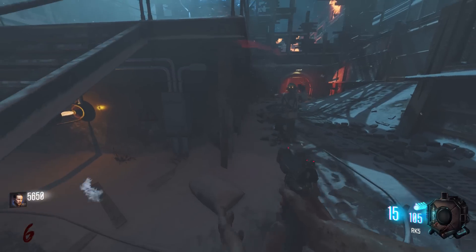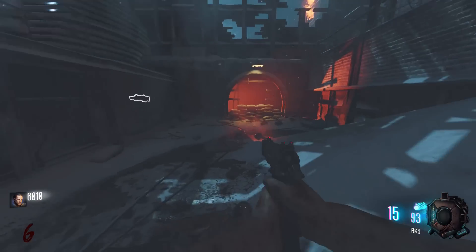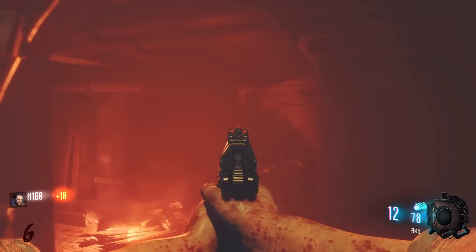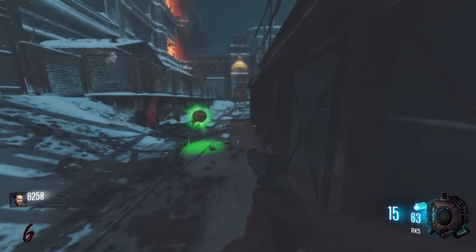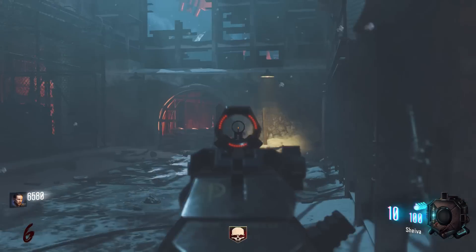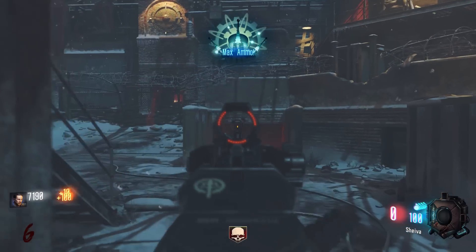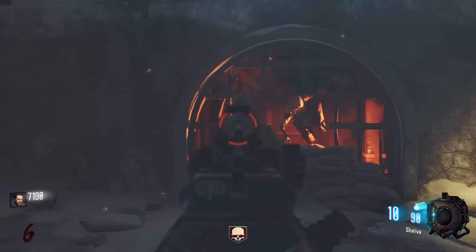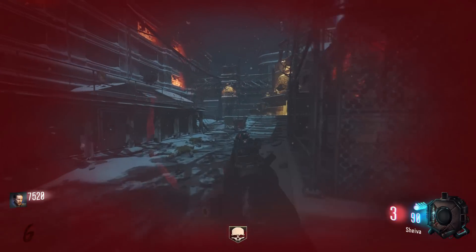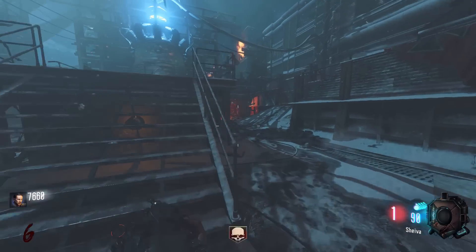Onto Origins — there's a lot for this one. They have balanced the Panzersoldat's health. I don't know exactly what this means because its health felt extremely high before, meaning you'd have to put two MP40s into the thing to kill it. I haven't played Black Ops 2 Origins in quite a long time, so I'd kind of got used to the current Panzer. If it's much weaker, heck yeah — that's gonna be nice. If it's stronger, oh no. We'll have to jump into the map and find out in the next couple of days.